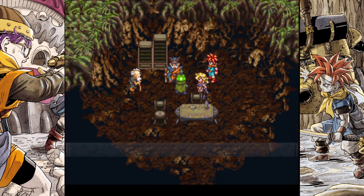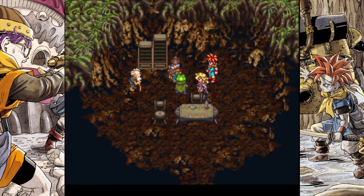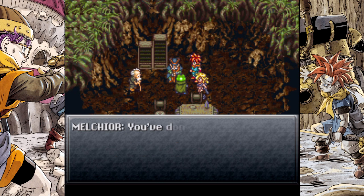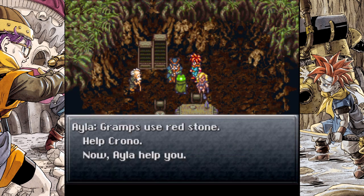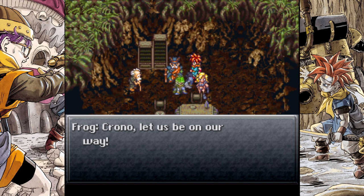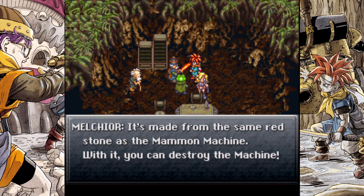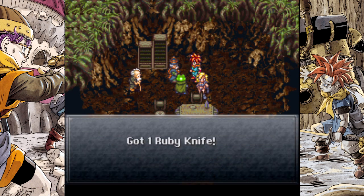Even though it's coming from you, Melchior — if the queen's allowed to fulfill her scheme all life as we know it is doomed. You're willing to challenge the queen? Yes. You've done so much for us, I don't even know your names. Gramps, use the red stone to help Chrono — now I'll help you. Chrono, let us be on our way. Wait, take this with you — it's made from the same red stone as the Mammon Machine; with it you can destroy the machine. Got one ruby knife.